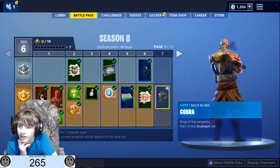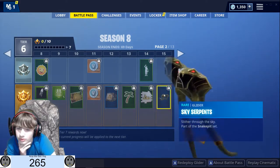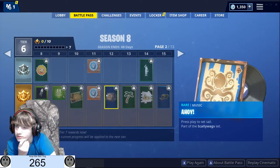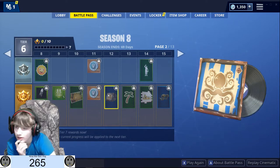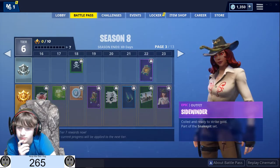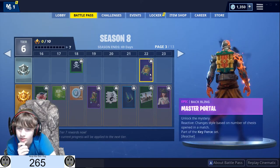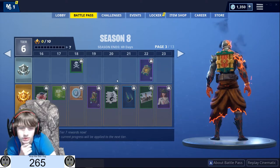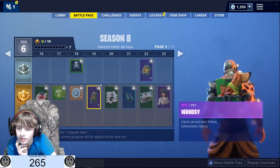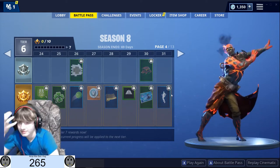And then we got the Cobra, which looks pretty cool. I've wanted a pirate theme in Fortnite for a long time. It's pretty cool — it doesn't have styles like the other one did, but it's reactive. Number of chests, oh that's cool — it kind of goes with the guy. Great emotes!